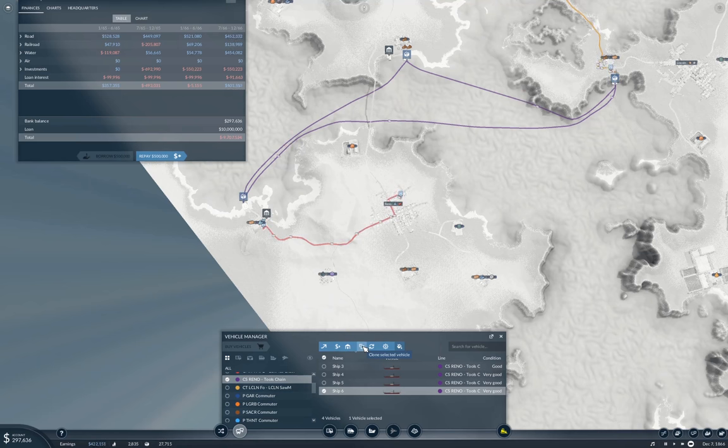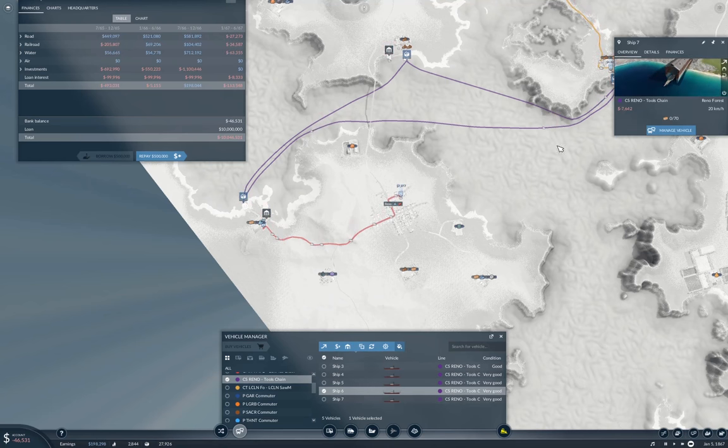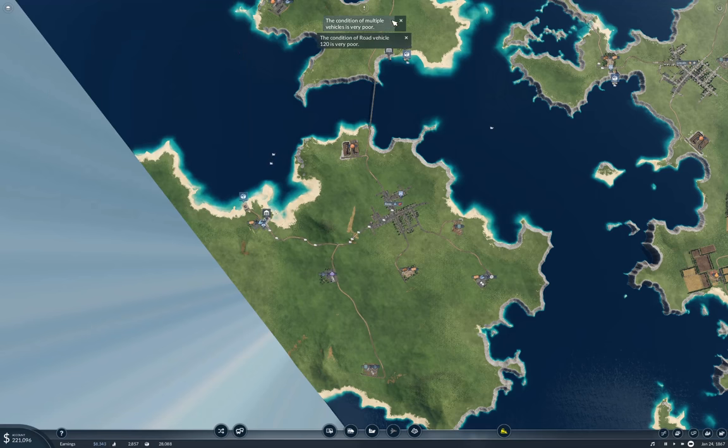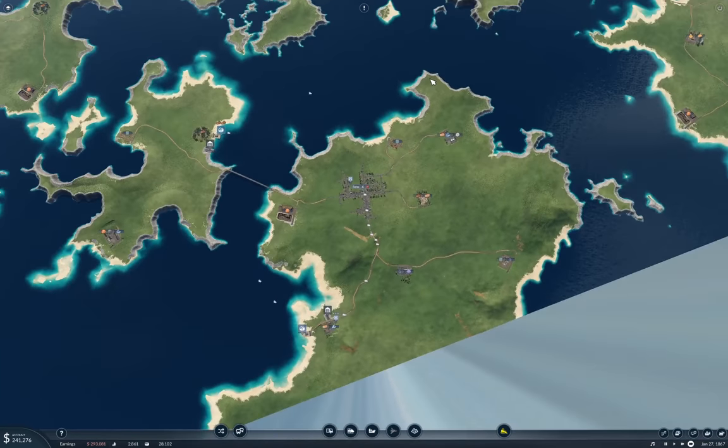As YouTubers like The Colonel and Stealth have shown, the boats are insanely profitable—relatively low cost and high capacity even if they're slow. With 1.1 million in spending, we had 198K profit in the previous accounting term. That's got things to the point where I can largely ignore this shipping line.